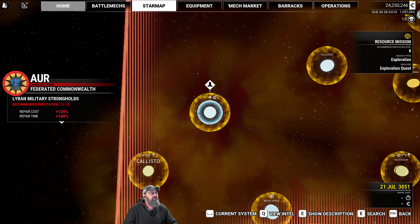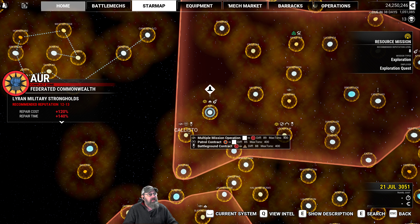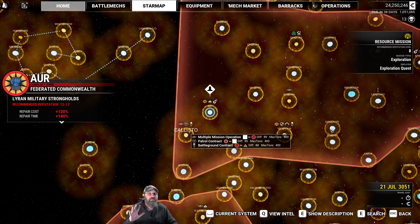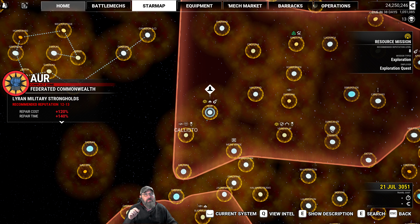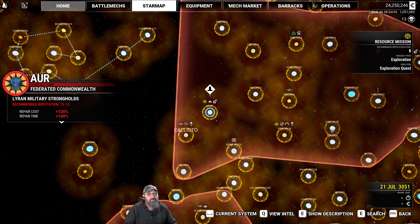I have flown us a little ways here to R. There's a war zone and a demolition, both against Clan, and next door there's a patrol against Clan. They are all 400 tons but not max difficulty. The most recent Yet Another Clan mech update has changed the threat level to 0.7, but they are still more difficult than they were. I don't want to jump into a full 100 difficulty 400-ton mission, so we'll get a better idea of what we've got.